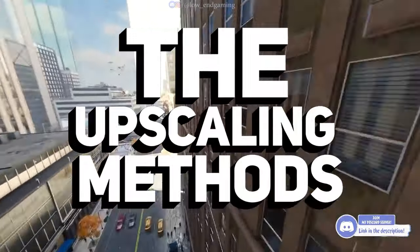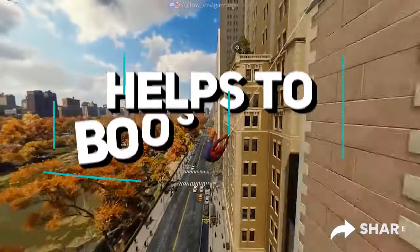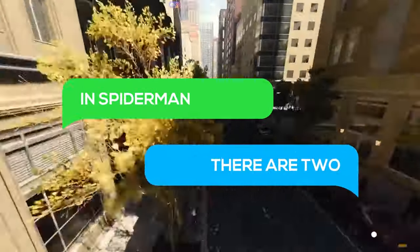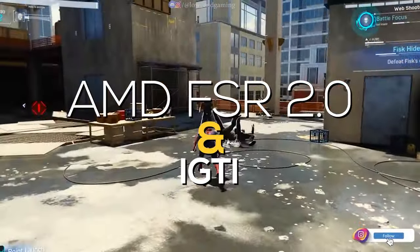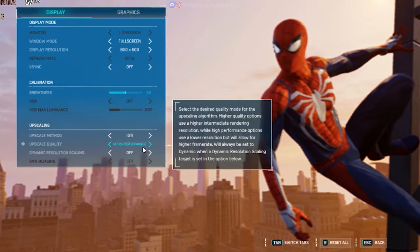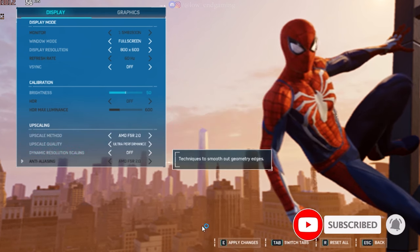For Step 2, we will use upscaling methods like AMD FSR and IGTI FSR. These settings help us boost frame rates in just one click. In Spider-Man Remastered, you can see two FSR techniques — AMD and IGTI. Try both and choose what's best for your PC. Go to Settings, select your upscaling method, set it to Ultra Performance, and apply it.